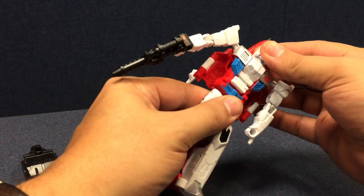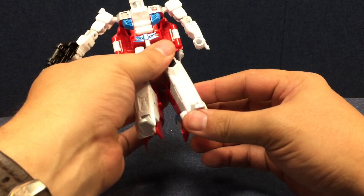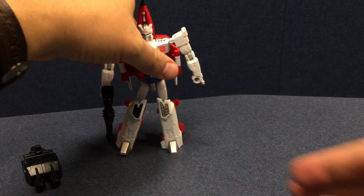He's got a waist swivel, ball-joint head, balls on his shoulders, hinges at the shoulders, clicky elbows, the waist swivel, ball-jointed hips, thigh swivel, hinge knee — and that's about it. No foot articulation to speak of because of the way he's molded. I love his head sculpt — he's got a great head sculpt — and the Autobot logo over here is very cool.